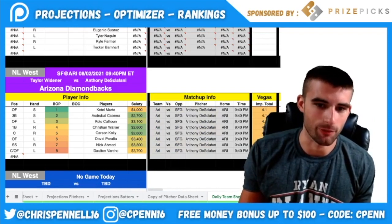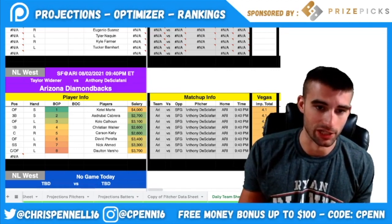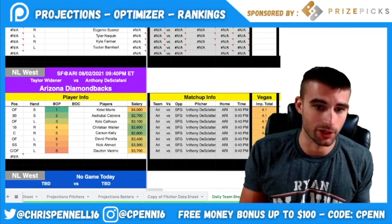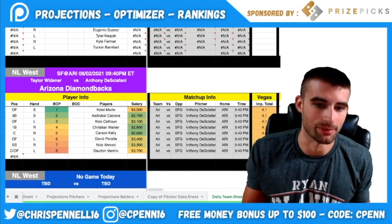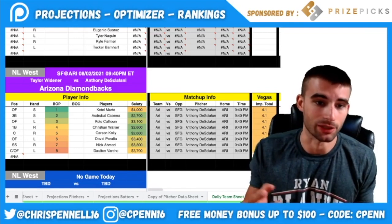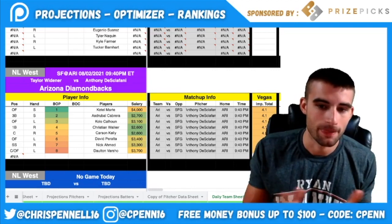I'm not a big fan of stacking the Diamondbacks — they only have a 4.1 implied team total and DeStefani isn't a bad pitcher. But a couple of guys at cheap price points are fine for a cheap homer. Ketel Marte ($4,000) leads off and is underpriced. Asdrubal Cabrera ($2,700) is a switch hitter so he always has the platoon advantage. Kole Calhoun ($3,100) offers cheap lefty power. Christian Walker ($2,600) and Carson Kelly are also in play. I'd only be mini-stacking here, maybe combined with a full Yankees stack to get leverage on DeStefani ownership.